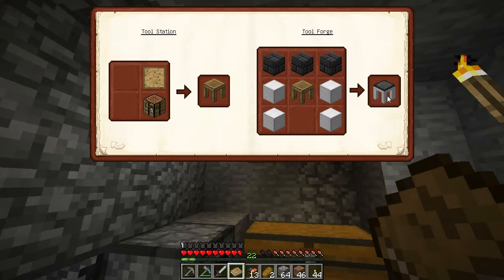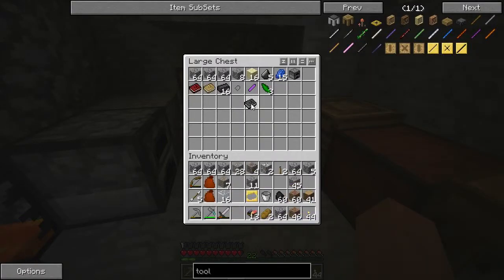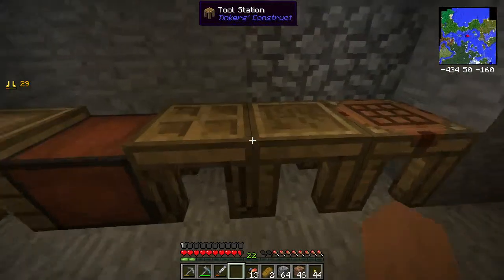It's the tool forge that allows you to build the better tools - the hammer and the like. We can't get this yet because we don't have enough iron. So it looks like we're going to need to make a pickaxe head.